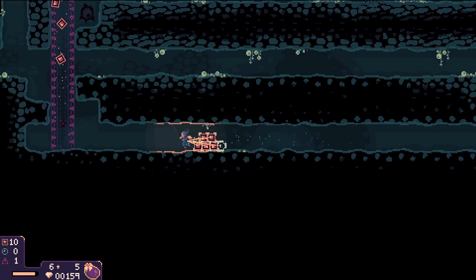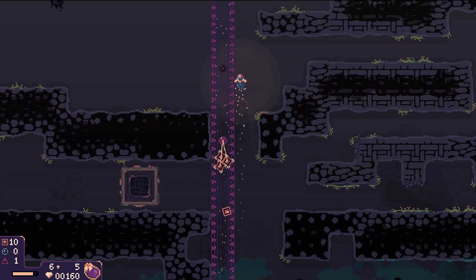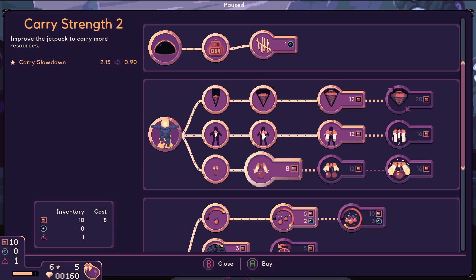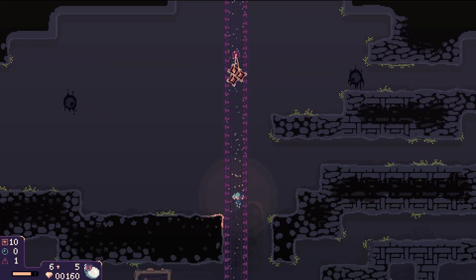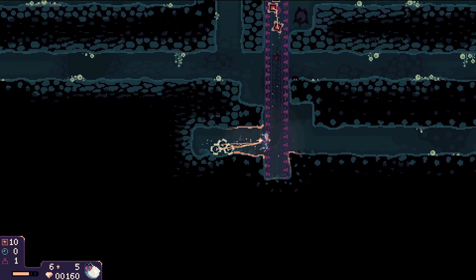That's another cycle done. Very cool. We're at 10. I'm thinking... we can get more carry strength but I don't think that's what I want, precisely. Give me the fruit and let's scoot. We're going to come down. We're going to dig in the next spot worth of digging, which gets us some more water.